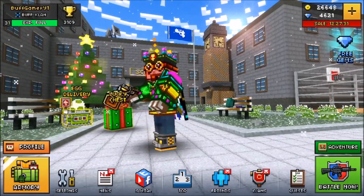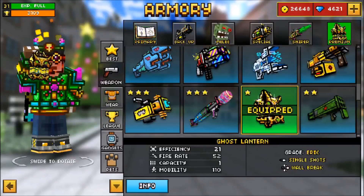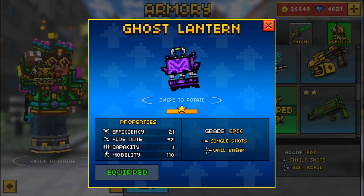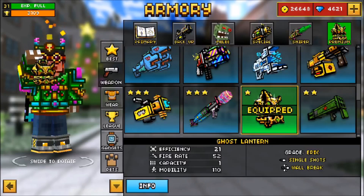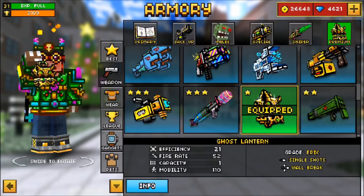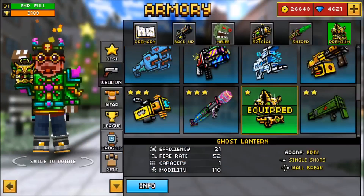The weapon I'm talking about is the Ghost Lantern. Yes, the Ghost Lantern is the most OP weapon right now in Pixel Gun 3D, and you can see that almost every player uses that gun. If you're level 28 and up, you're going to see that lots of people use the Ghost Lantern.